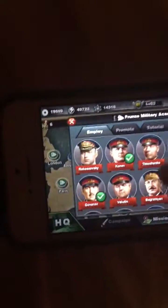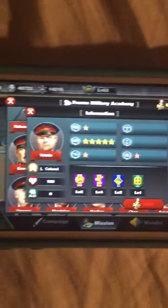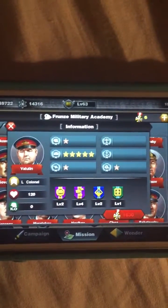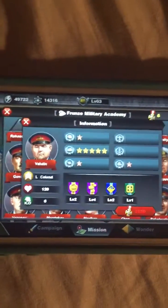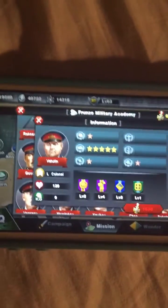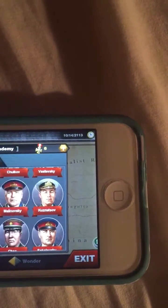There is one more tank general I would like to show you all who is a steal, and that is General Vatutin of the Soviet Union. He's very good — he has the Plane Fighting ability, and he is Tide of Iron at level 4, which gives you 24 extra damage when your troop falls below 50% health. He's really good and quite a steal — he's only 1630 metals, compared to the other guys I mentioned in this video who are way more expensive.